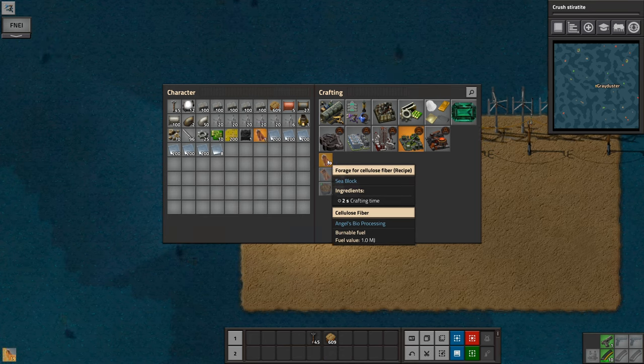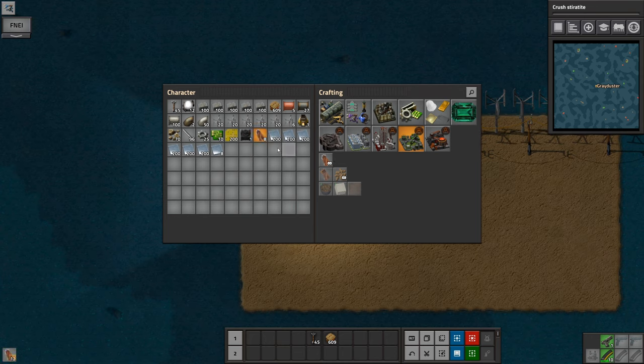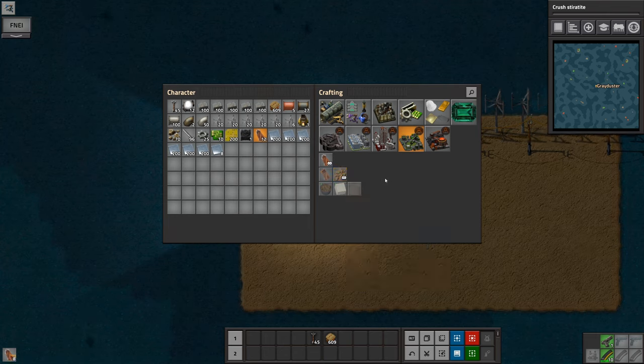You'll see at the bottom left I'm handcrafting it. Basically, I dig it up from this ground that I've magically just dropped down from my inventory. Don't question the logic. Sea Block logic is like Skyblock logic where you can make everything from nothing. Anyway, sea block it is.